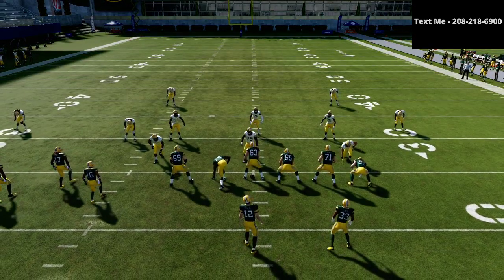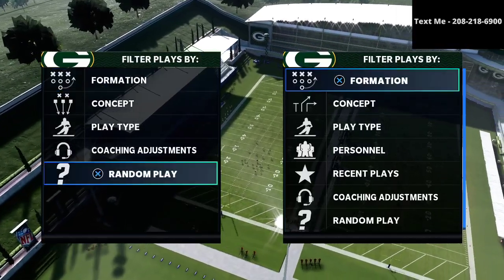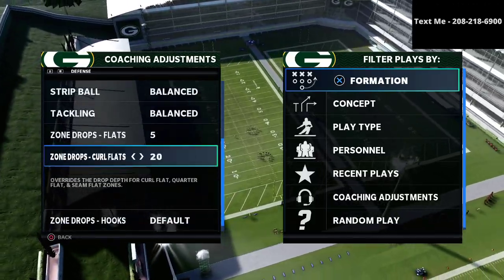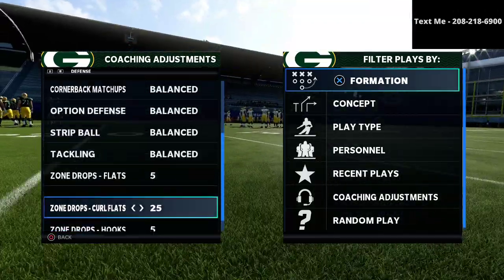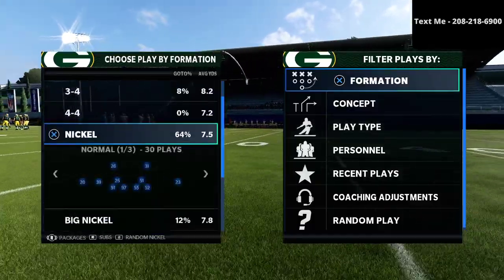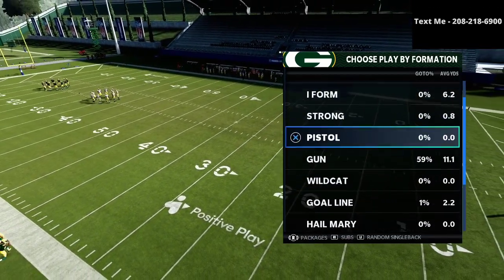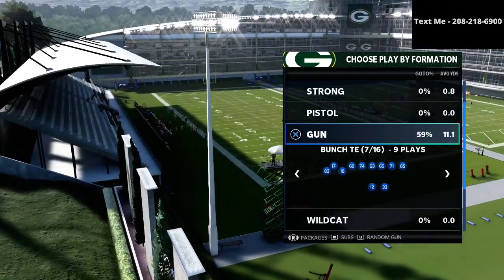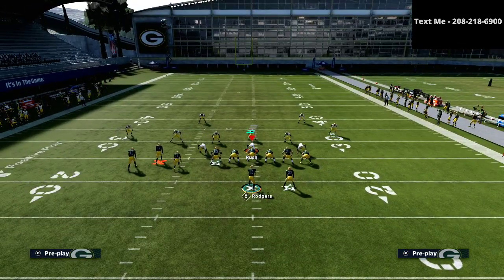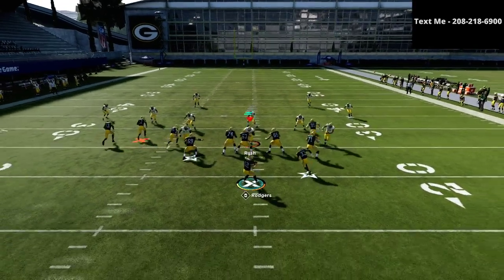Now let's talk about zone drops and why this does such a good job against them. A very common zone drop against a formation like this is 5-25-5 — flats on five, curl-flats on 25, and hooks on five. They're going to play really good underneath coverage, but they're never going to be able to stop this crossing route. You can see that those zone drops just don't get there in time.